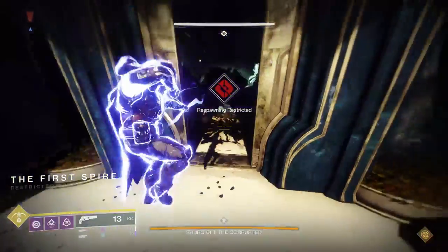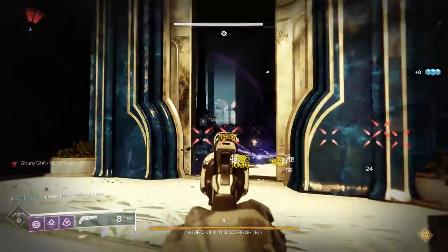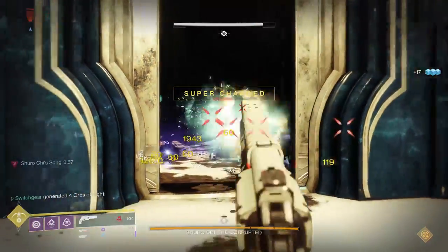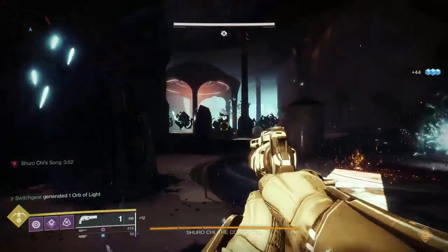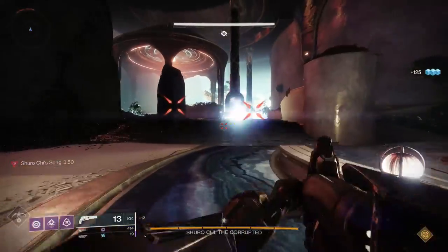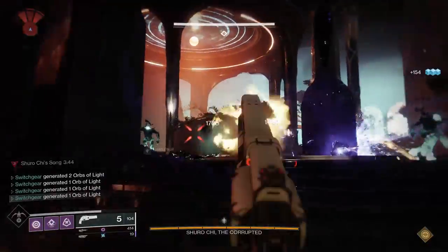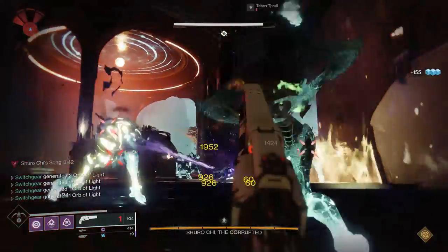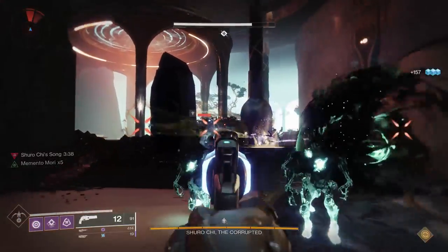What you want to do is pop your tether in there, but be careful because the taken blights can actually suck your tether away. So you want to shoot it at the right spot, or you can wait for the ads to spawn and then shoot it. When you shoot one ad in your tether, it either damages or kills the other ads — that counts towards your weapon kills. You want to make sure you shoot the ones that are tethered so you actually get your tether back and can keep it going.